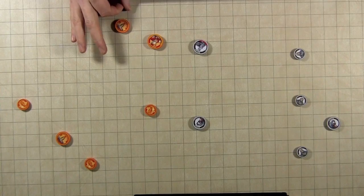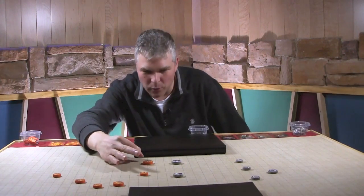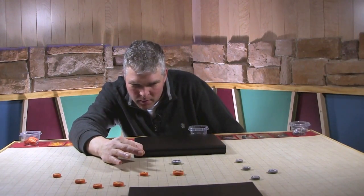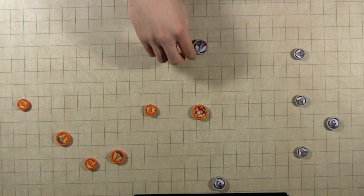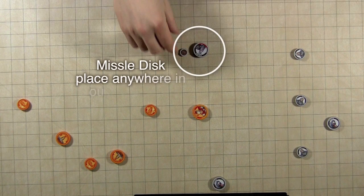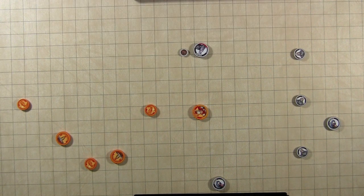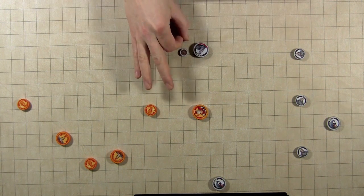On your turn, you get three actions. For each action, you could flick one of your discs to get a better position, flick a disc to hit one of your opponents, or flick a ranged attack missile to unleash a special ability or use a special power.